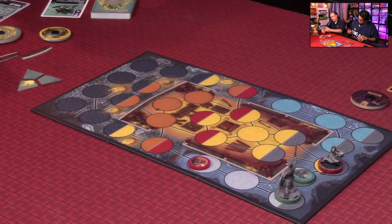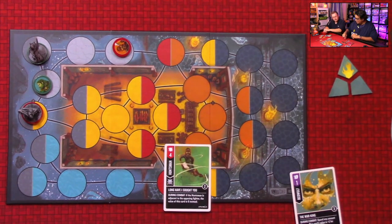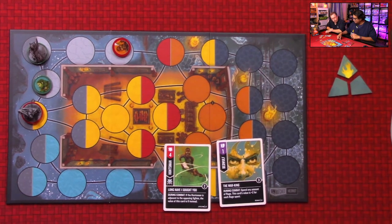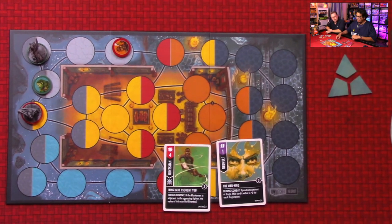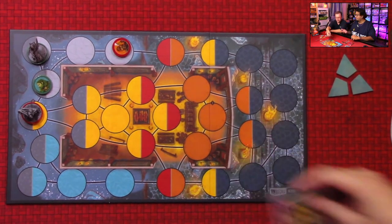For my second action: attack! I announce Huntsman attacking Beowulf. Robert decides to defend. We reveal — Robert has a during-combat ability: spend any amount of rage, this card's value is plus two for each rage spent. With my four attack versus his one defense, Robert would take three damage. He spends one rage to bring his defense to three, reducing the damage to one. Beowulf drops from 17 to 16.